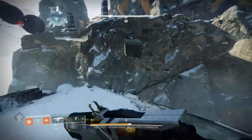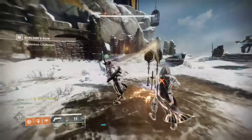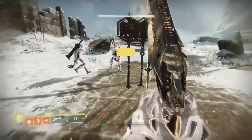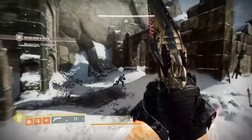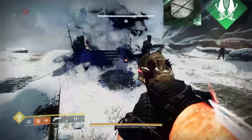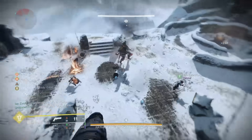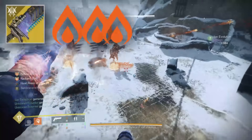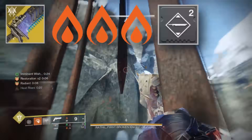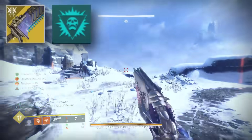Now let's hop into the first boss you have to nuke, which is going to be Rat King. This boss is pretty easy and you have multiple ways to demolish him in one phase. Any close range weapons will do. In this clip we decided to use Lament — we had triple solar surges on our boots and one copy of Lucent Blade on our chest piece. For our debuff we were just using the Revitalizing Blast artifact mod.